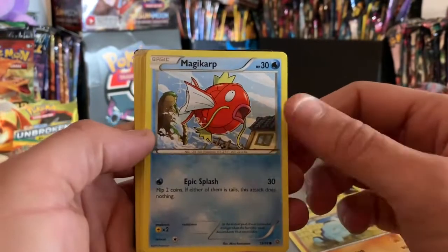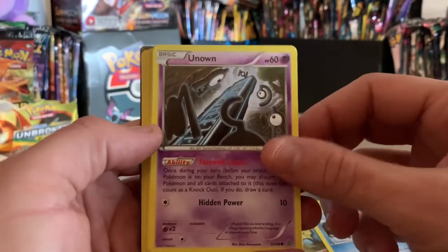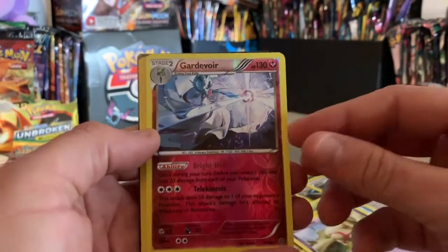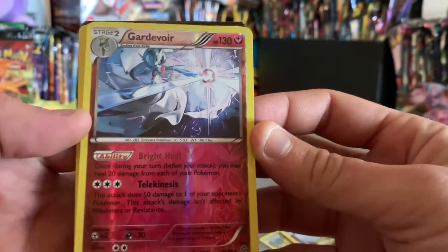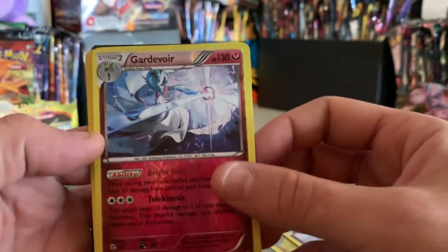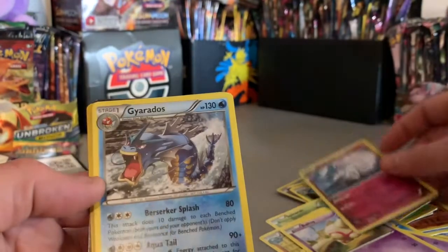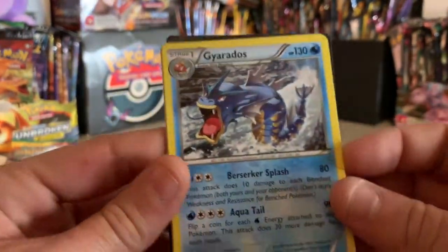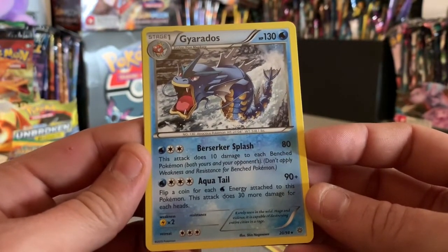Quagsire got a little mud on his head, look at him playing, having a good time. Magikarp — Magikarp, the king of carp! Unown, Voltorb. Gardevoir — boom! That's a rare, that's a good one to get for your reverse holo right there. And we got Gyarados to go with that Magikarp — unfortunately he's non-holo.